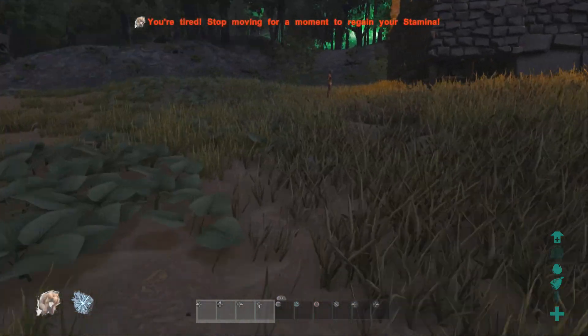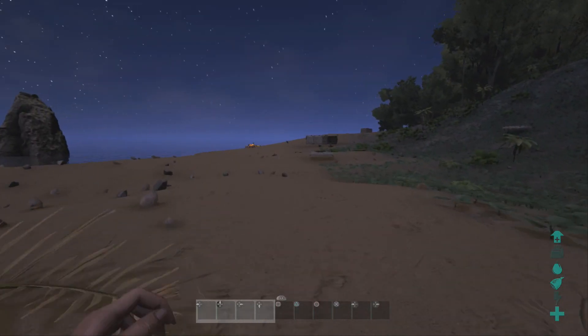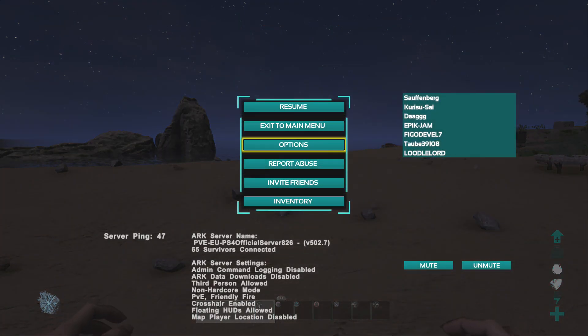Without further ado, let's talk about what ARK never told you. When you're on an official server, whenever you log off you must write down the server name. You can see the server name at the bottom — PvE EU PS4 Official Server 826 — that's the server I'm currently on.